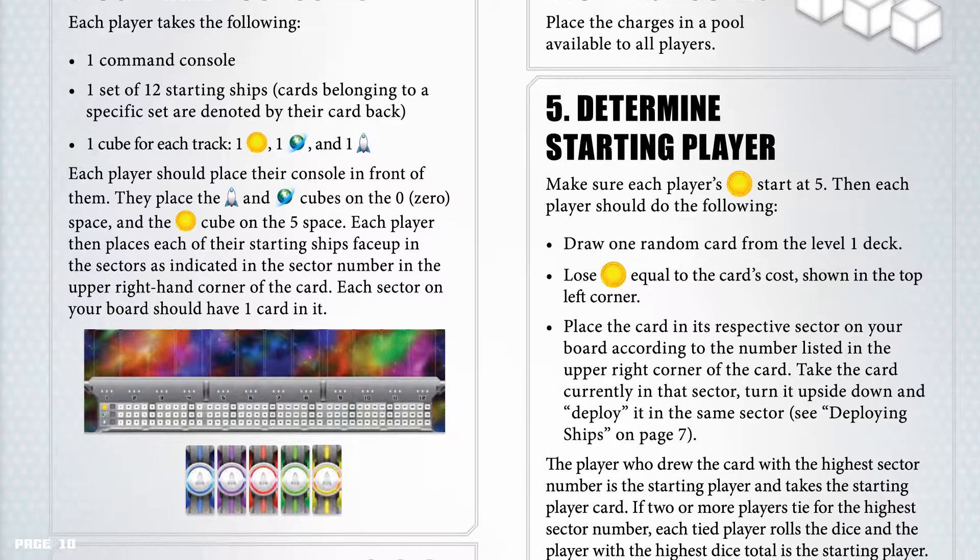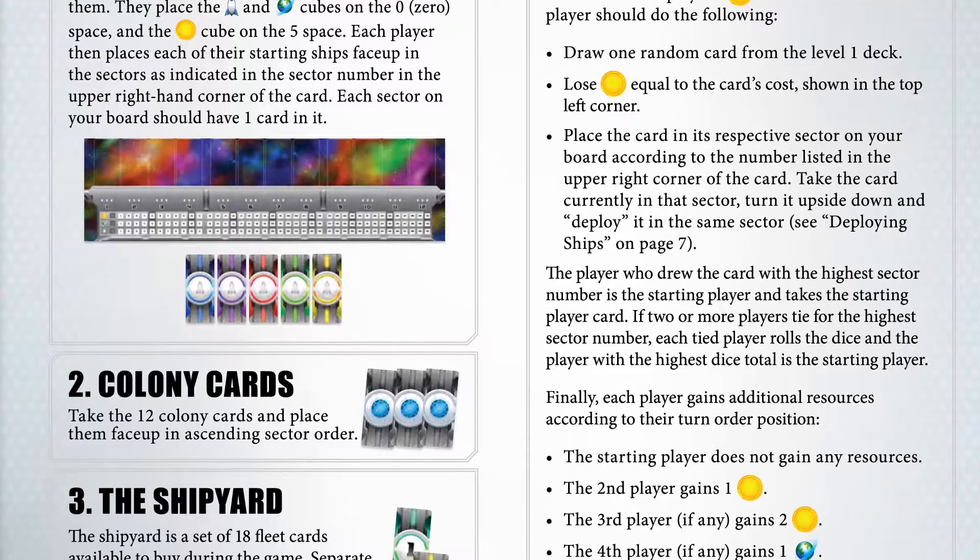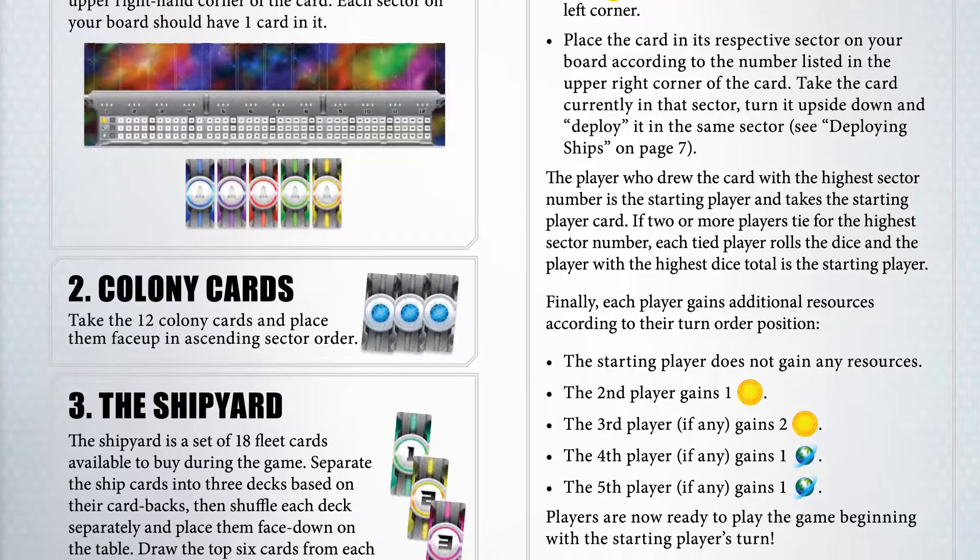The player who drew the card with the highest sector number is the starting player and takes the starting player card. If 2 or more players tie for the highest sector number, each tied player rolls the dice and the player with the highest dice total is the starting player. Finally, each player gains additional resources according to their turn order position.